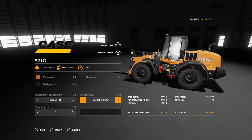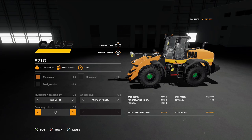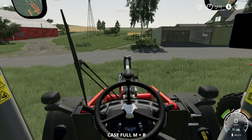Wheel setup options include the Michelin XHA2, XLDD2, XLDD, XMine D2. Company color options go all the way up to 11 variations — it even changes the sides. Let's get inside — the doors swing open nicely. In the help window: you can open the window just by pressing A, and open cover opens the door. I might be using this one from now on!